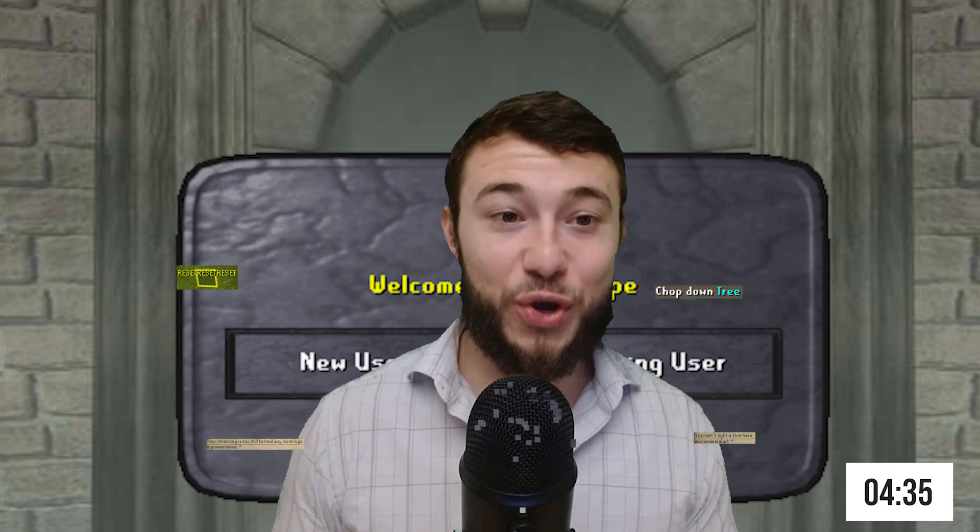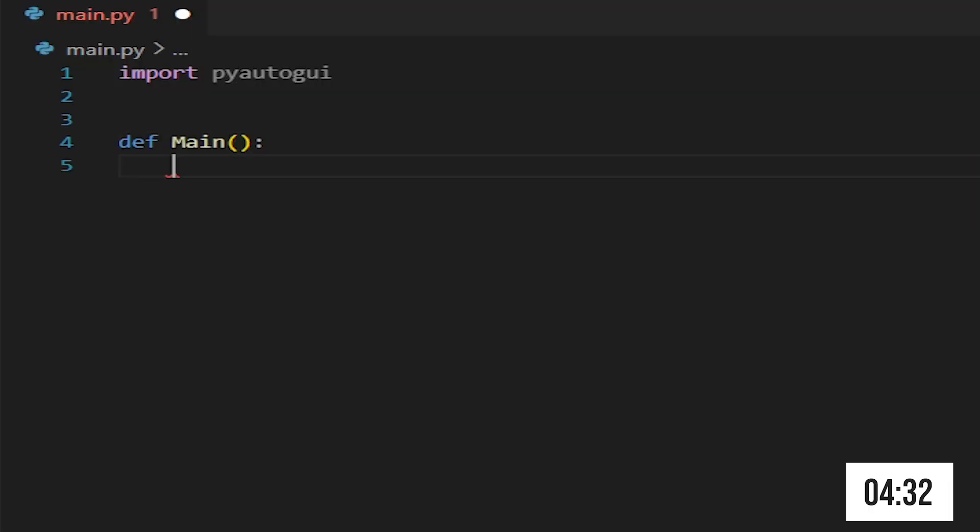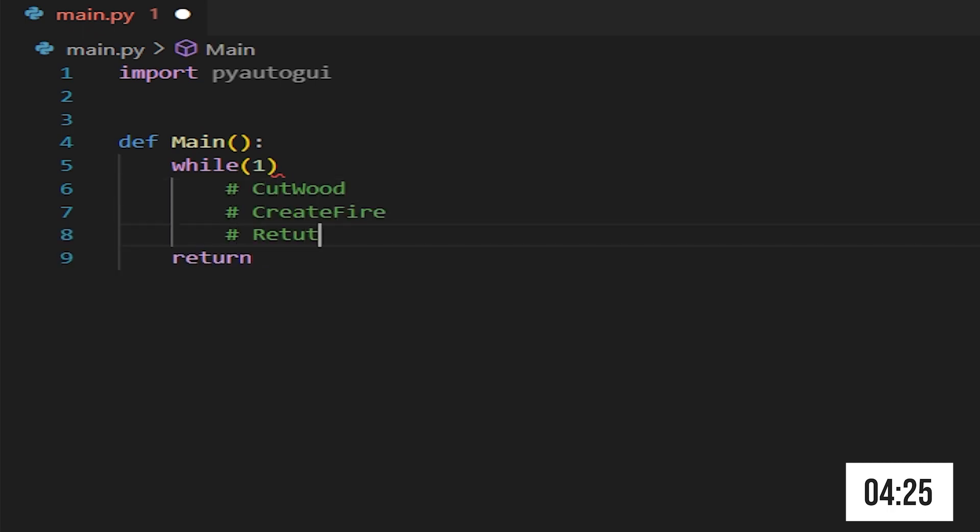Now in your code editor, create a function called main and wrap its execution in a while loop. We'll be creating three functions: cut wood, create fire, and return to reset.